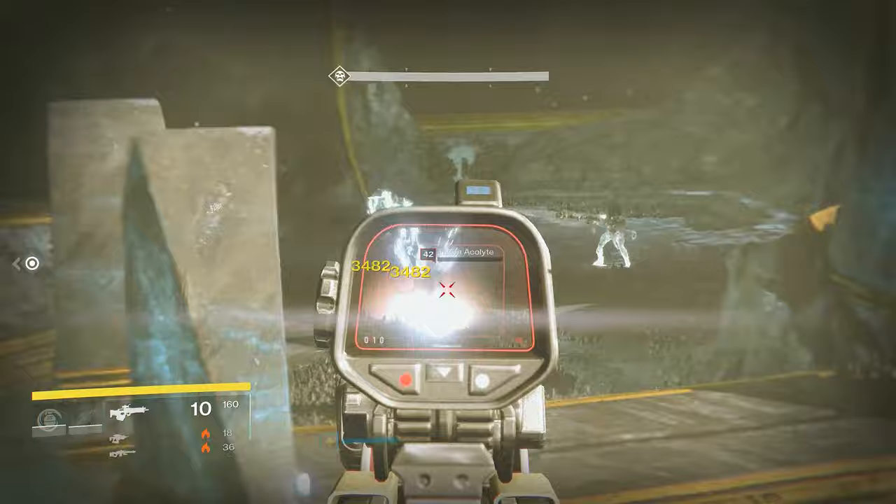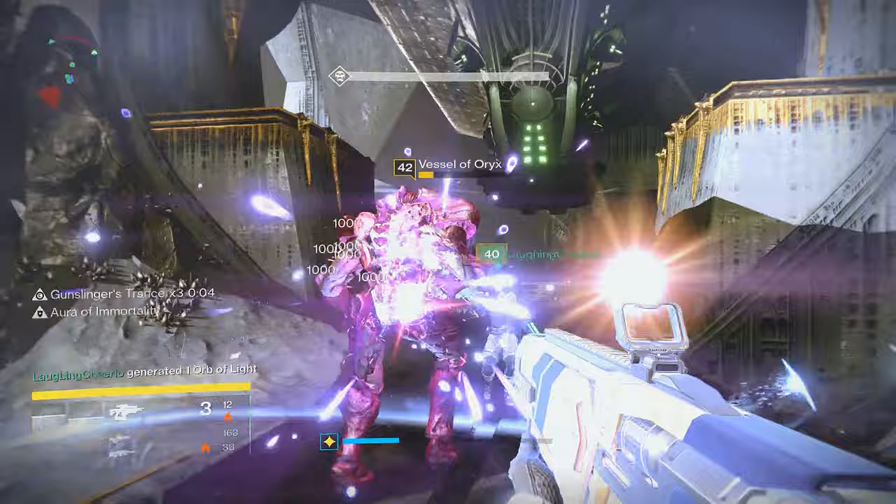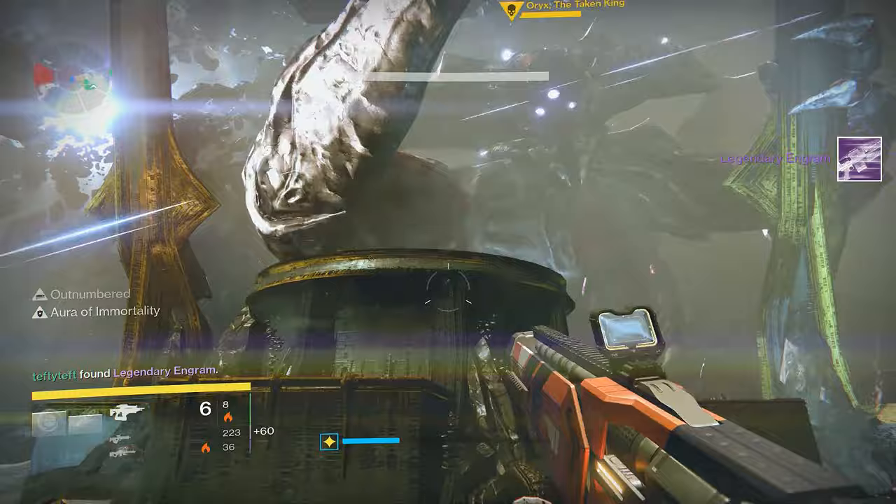When the ogre is killed, it will leave behind a giant black orb. These are practically bombs, so don't get near them just yet. While all this is happening, a Hive ship will fly over the area and drop off Oryx's vessel. This knight must be killed quickly or everyone will die. The relic holder will run up to the knight and steal its brand. After the brand is stolen, have sword users take out the knight as quickly as possible so you can return back to where Oryx is located.